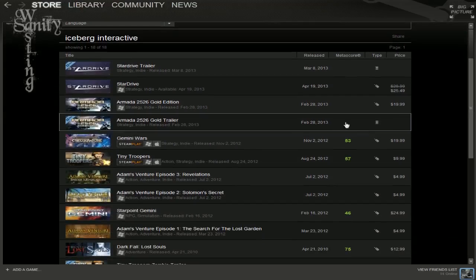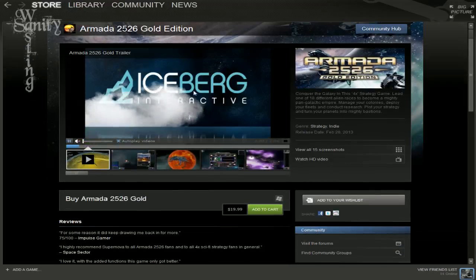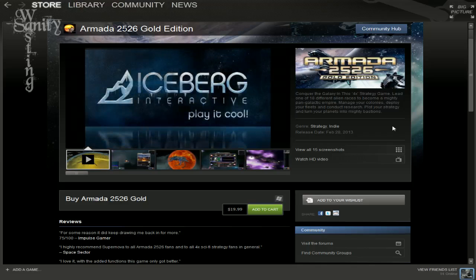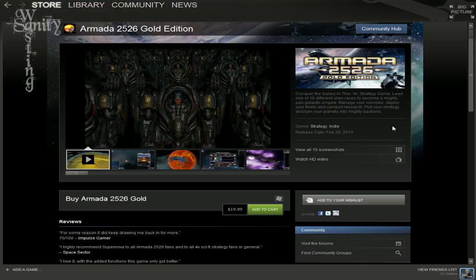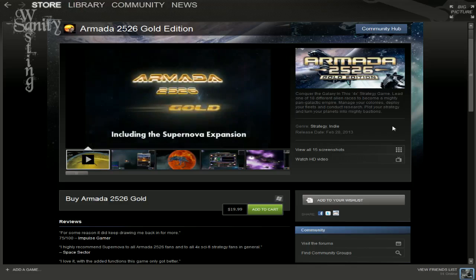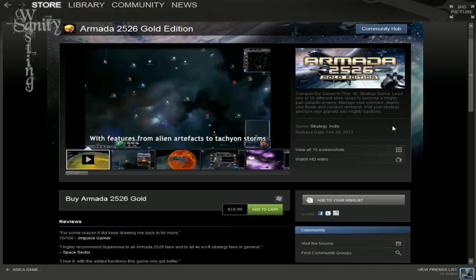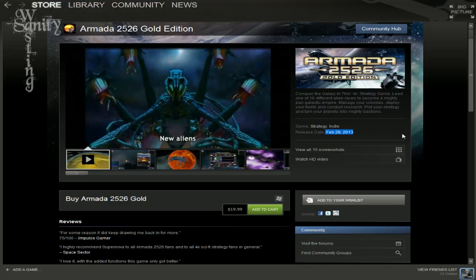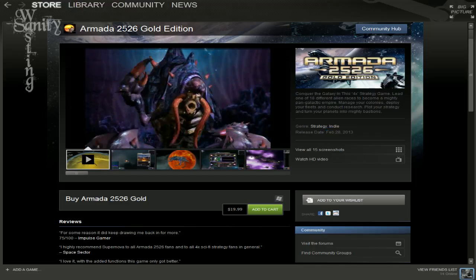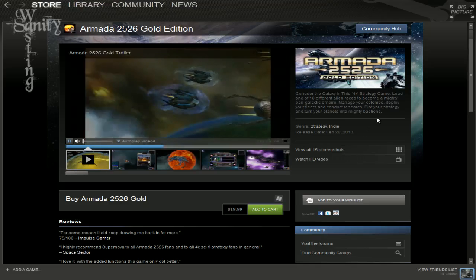When I looked at it, I found Armada 2526 Gold Edition from the same company. I started watching the video on it, and as it progressively played, I discovered that this is basically the same thing as StarDrive. It looks cleaner, isn't as rough looking, but look at the release date — February 28th, 2013, for the Gold Edition. It was basically the same game. The models are probably different, but I bet anything it's the same engine they're using.